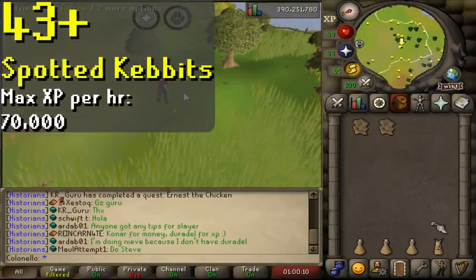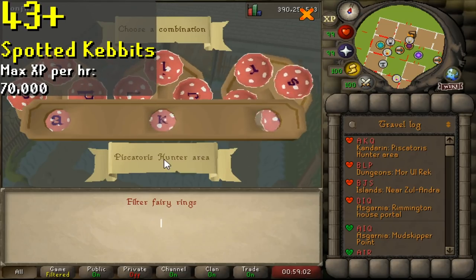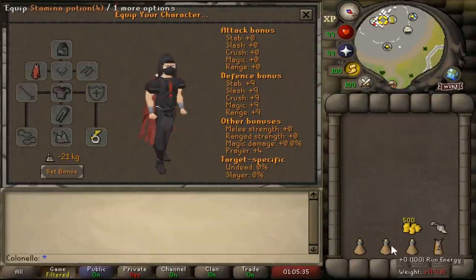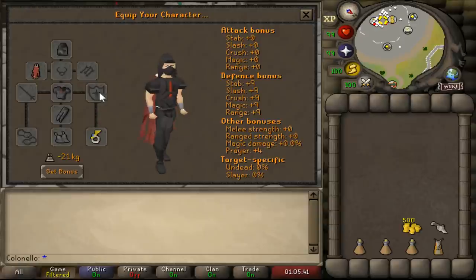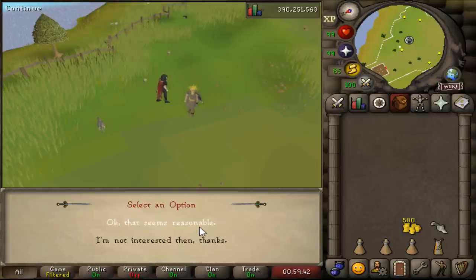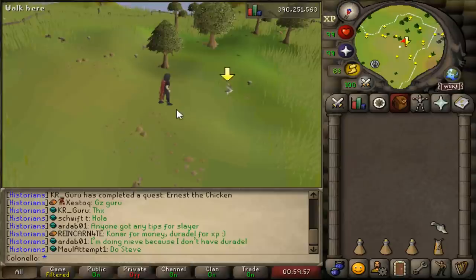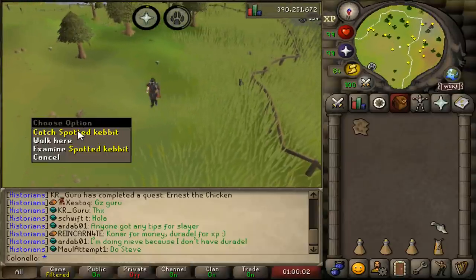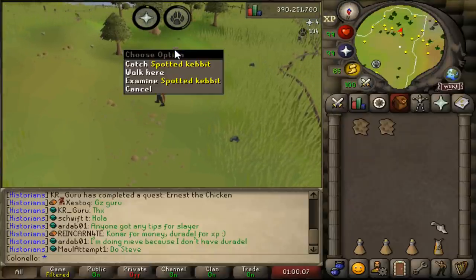At level 43, you unlock catching spotted kebits at the Piscatoris Falconry area. The fastest way to get here is once again by using fairy ring code AKQ. All you need for this method is staminas and some GP — you'll also need your hands, weapon, and shield slot empty. If you have one, bring a bone crusher. Rent a falcon for 500 coins from Matthias, then just click on spotted kebits. Keep in mind, the closer you are to the kebits, the faster XP you'll get, because if you fail the catch, the falcon flies back slower than you can run. So as stupid as it looks, run right up to those kebits and make that falcon's life easy.